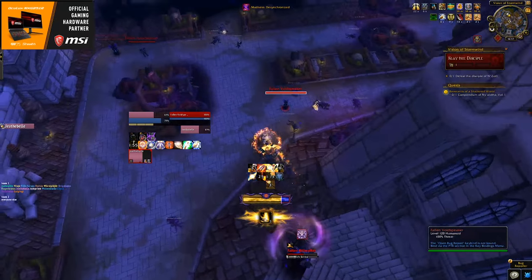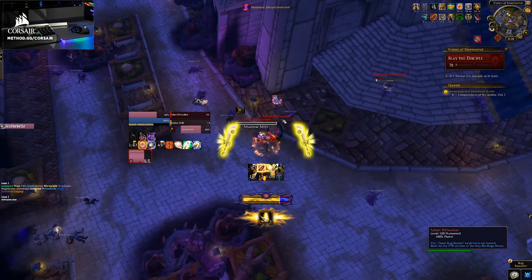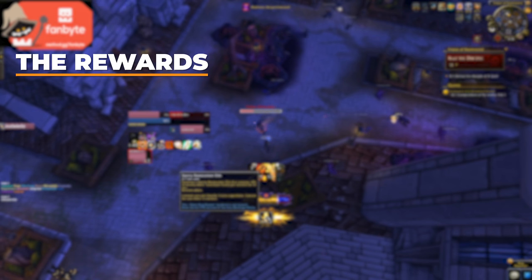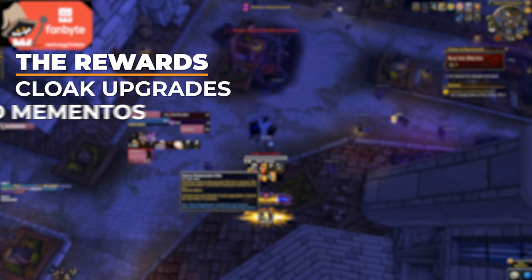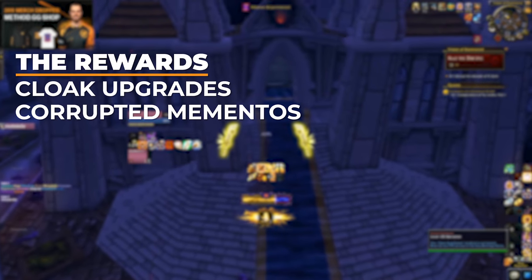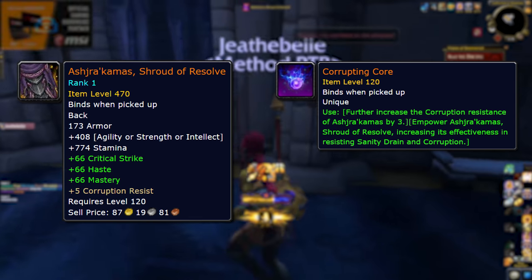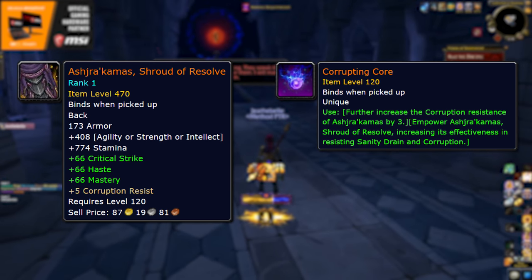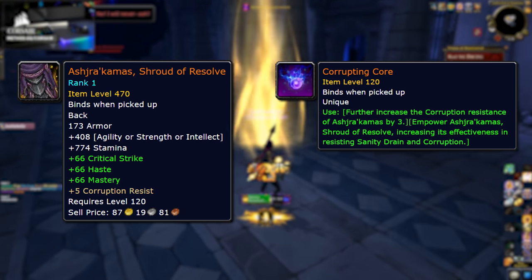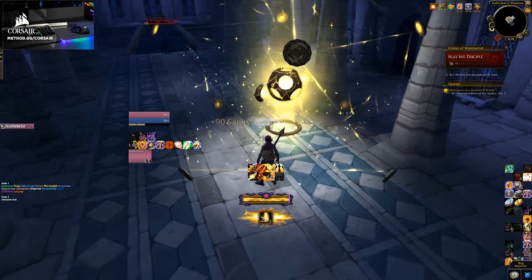Alright everyone, let's talk about the Horrific Visions themselves — goals, obstacles, pitfalls, and rewards. There are two rewards from Horrific Visions: your cloak upgrade, and a currency called Corrupted Mementos. It's very easy to get your cloak upgrade unless you are too greedy chasing more Corrupted Mementos and run out of time. Getting your cloak upgrade from each Horrific Vision is vastly more important than trying to get more Corrupted Mementos. Failing to get a cloak upgrade puts you permanently behind due to the time gates on acquiring additional keys — costing you item level, corruption resistance, and sanity loss reduction.